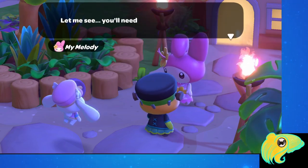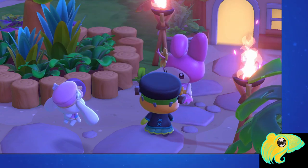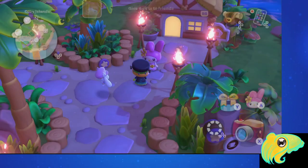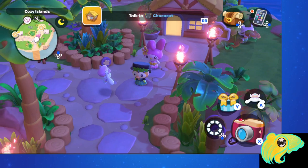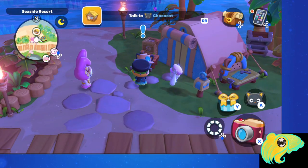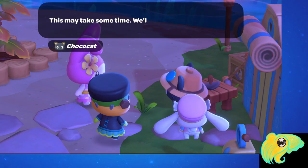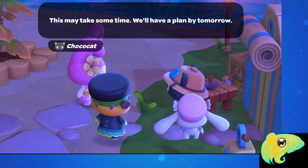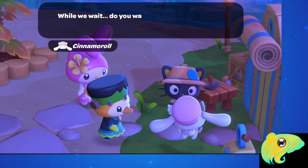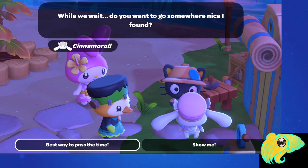This starts Part 1 of the Home Sweet Home quest, which is the questline you need in order to unlock your own cabin. The next part of the quest has you talk to Chococat. He says he's happy to help but won't have a plan until tomorrow, so you'll have to wait until the next island reset to do Part 2 of the quest.